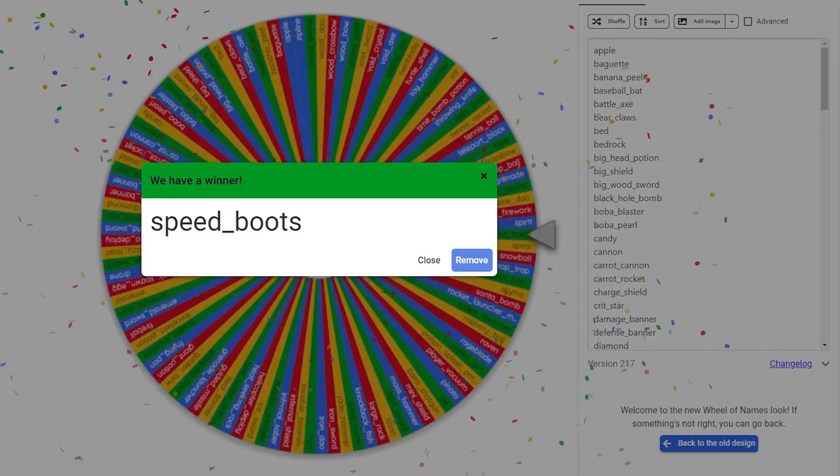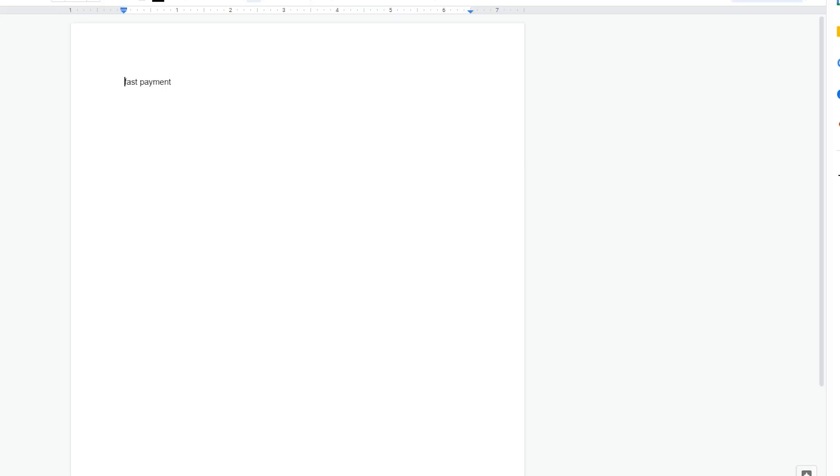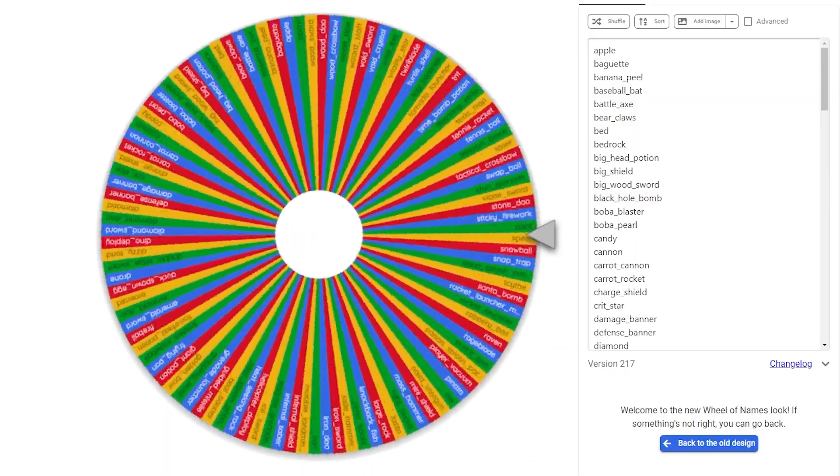First spin — we got Speed Boots. Let me go into Google Docs, put down Speed Boots, and translate it a hundred times. It comes out as 'fast payment.' I'm just going to take 'fast' as the first word, so we'll go with infinite pies — we'll have infinite pies.